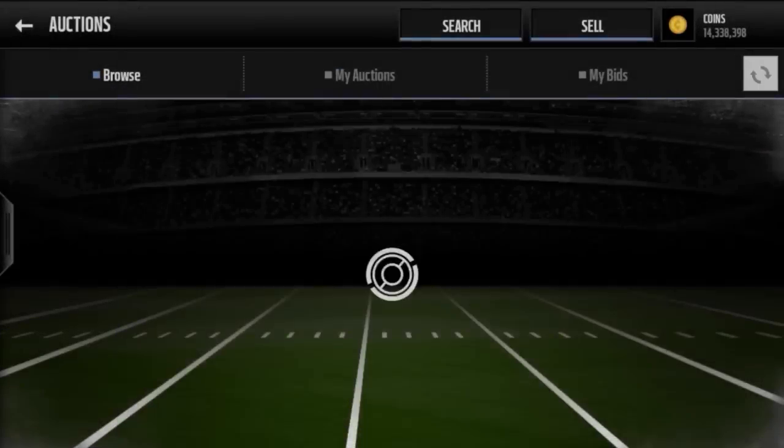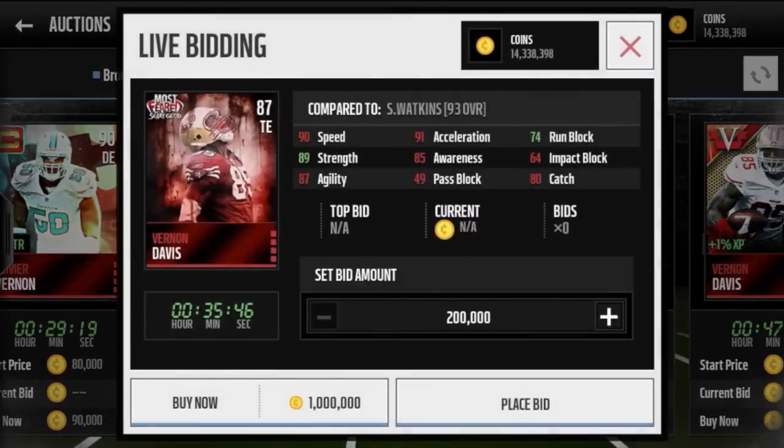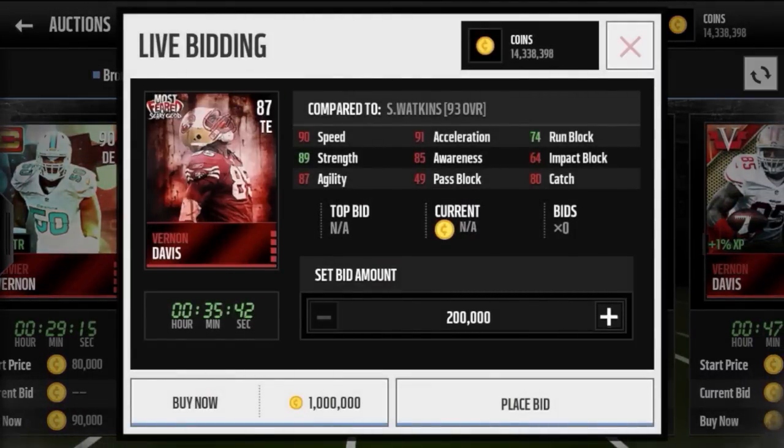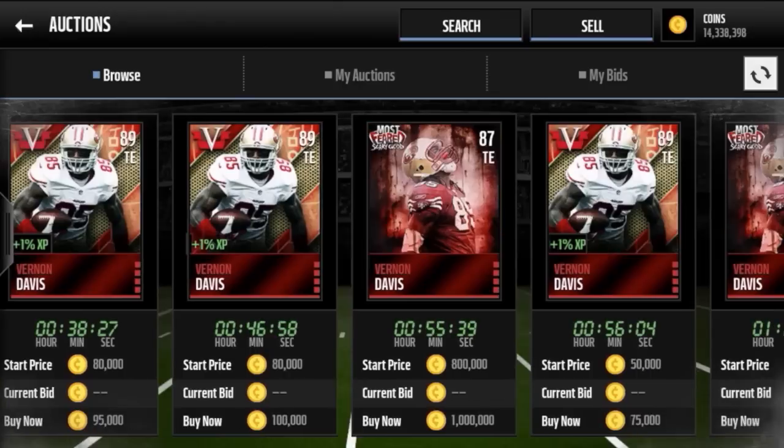There's also a Vernon Davis who I think has really awesome artwork — look at that, that's pretty sick right there. He turns into a 98 overall as well, with 90 speed. It's a nice card. Anyway, guys, this is a Behemoth pack opening — I hope you enjoyed watching! Hit that like button, hit that subscribe button if you're new to the channel. I'll catch you guys in the next video — peace!